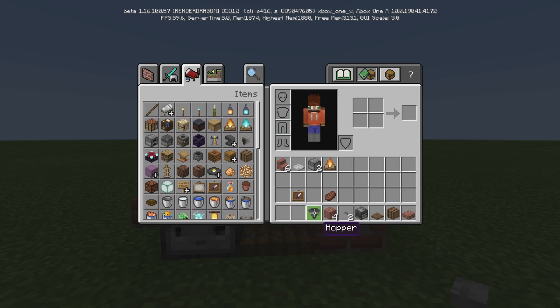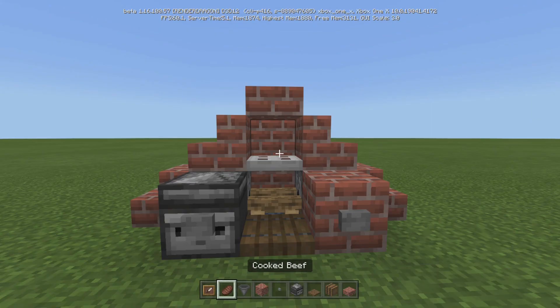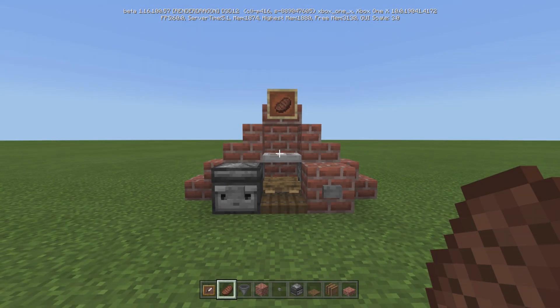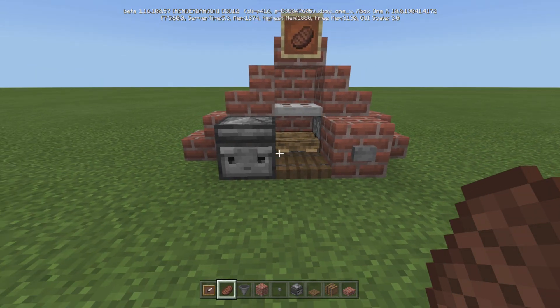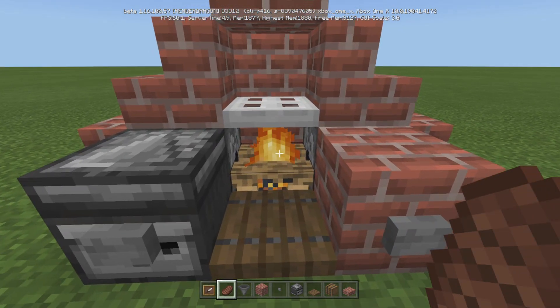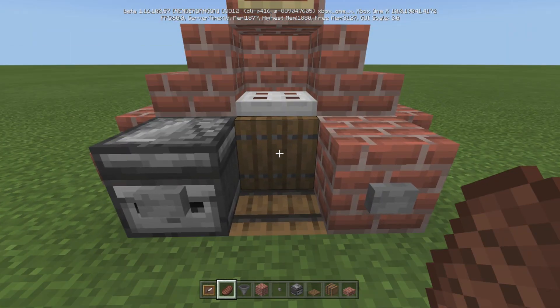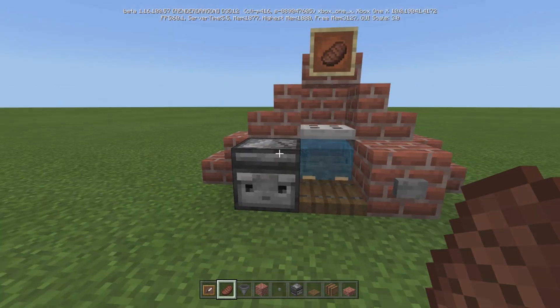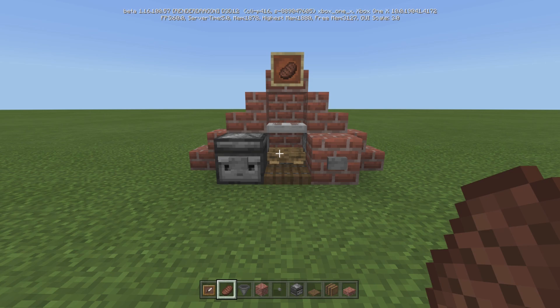And then for the final piece, you're just going to go ahead and put an item frame on top with your cooked — whatever you want to do there — right there. And that's it, that's the whole thing. So you light it up, you put your food on, it goes into the barrel, you do it again, rinse and repeat. And then when you're done, make sure you turn it off for fire safety. Captain Obvious out.